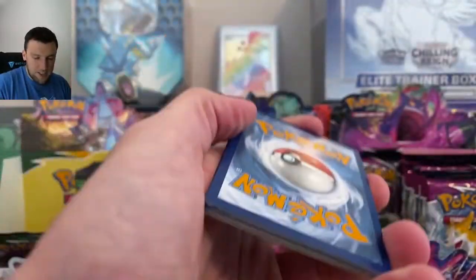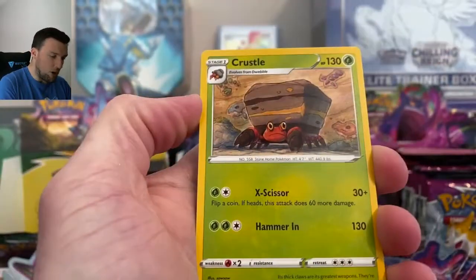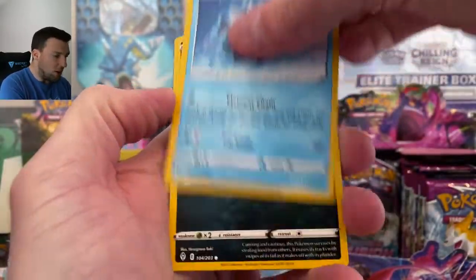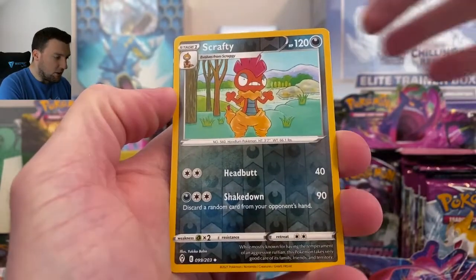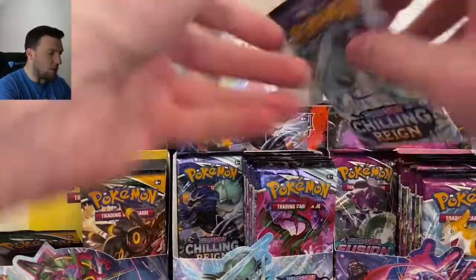White code card Evolving Skies — come on, four from the back. Psychic Energy, Crustle, Switching Cups, Elemental Badge, Lotad, Teddiursa, Cryogonal, Dwebble, Scrafty in reverse — and a Garbodor V. Literal garbage. Literal garbage.